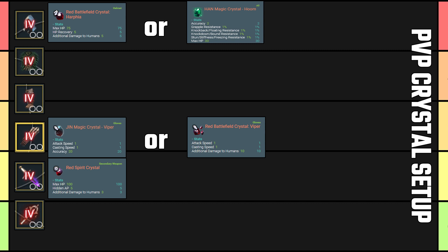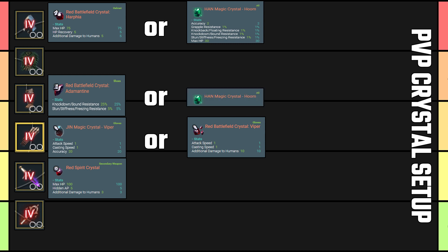Boots: red RBF Adamantine — nothing says you're dead faster than getting knocked down. Alternatively, if you're confident about your iframe or super armor skill use, you can swap them for Hand Hooms or for more human damage RBF gems (the name will pop up on screen).